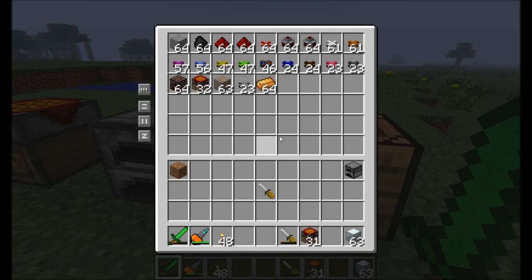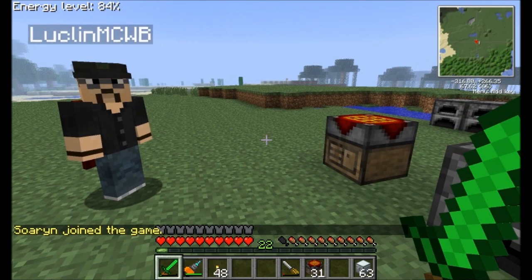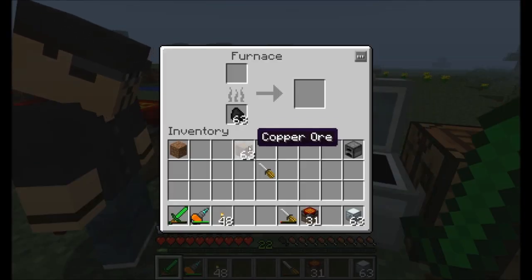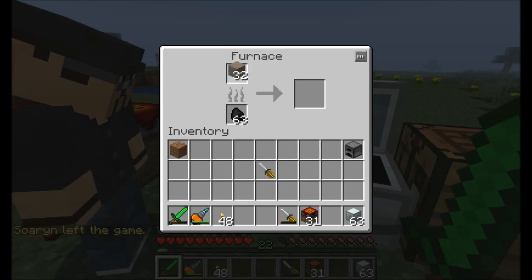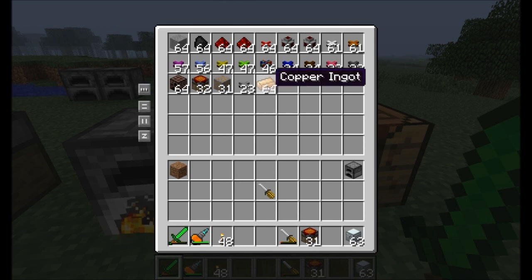The next thing I want to talk about is the fact that Red Power adds some new types of ores to the world. There are quite a few that get added, but the main one I want to talk about is called Copper Ore. Just like most other ores, you throw it in a furnace and it'll cook up. And it comes out as Copper Ingots, right? Yep, you got it.